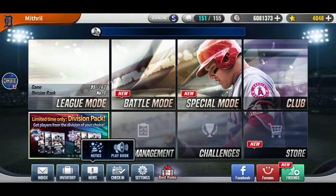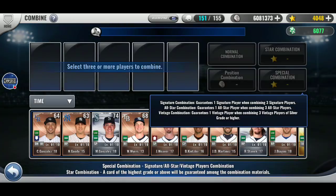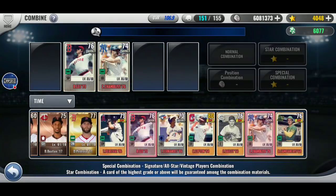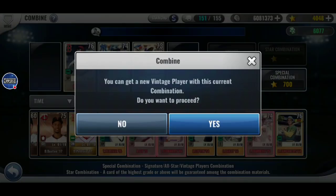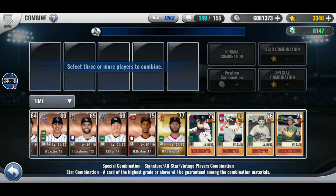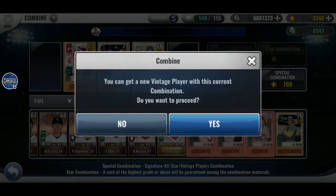I'm going to do some special combos with my vintage players so I can get rid of them. I'm hoping to get something good. Cerullo — I hate how much it costs, though. I'm glad I kept them.